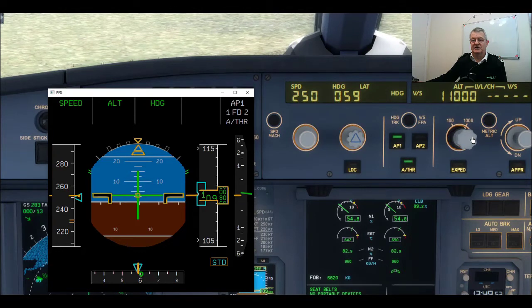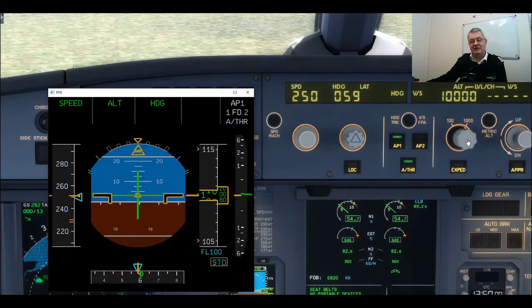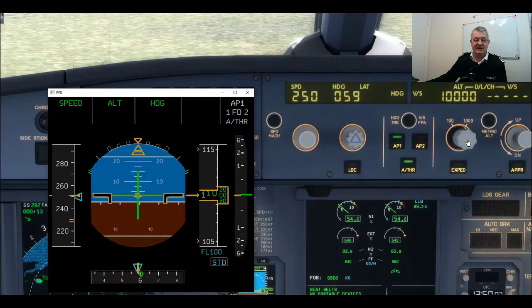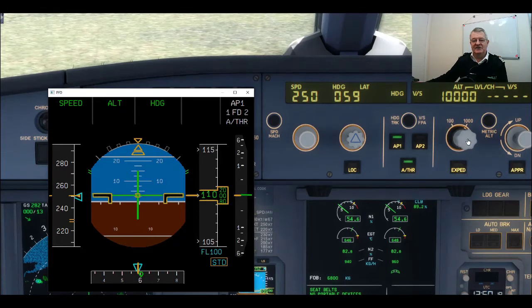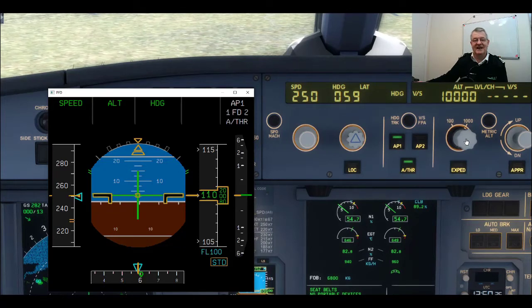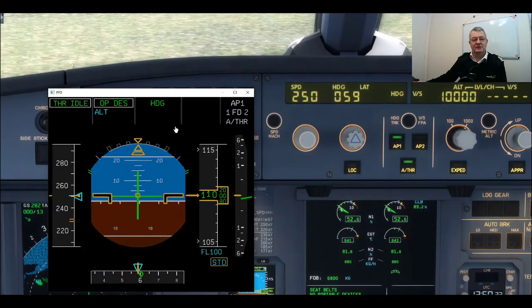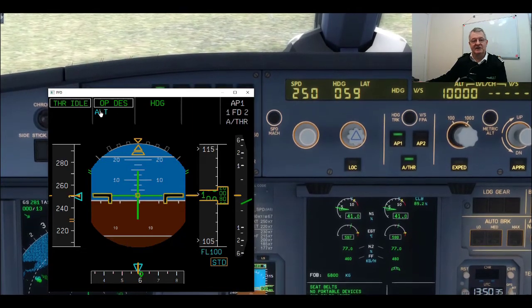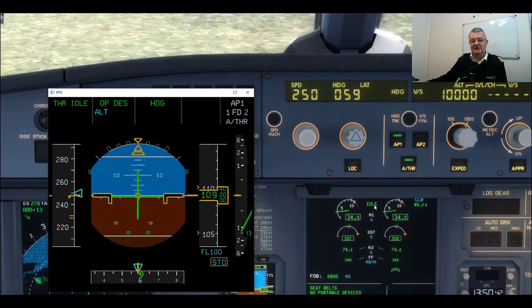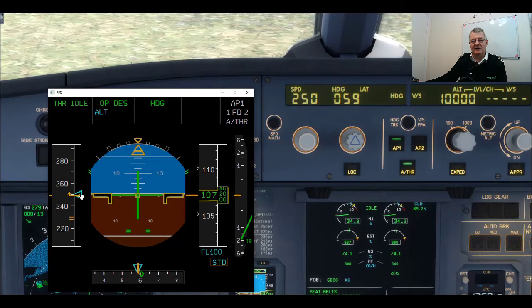Now I'm going to reduce my altitude to 10,000 feet and again pull the altitude knob to see if the aircraft descends. This time it will say open descent, which is like level change on a Boeing but to descend. If the autopilot is going to do the speed, the autothrottle will need to reduce thrust to get the aircraft to pitch down to descend. Knob pulled — open descent, alt is armed, throttles to idle. You can see the thrust coming right off — idle is flashing, I've reached idle — and the aircraft is descending. The autopilot is pitching the nose down to maintain the speed of 250 knots.